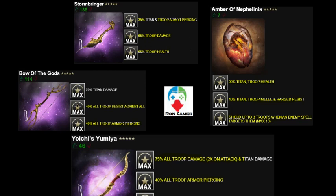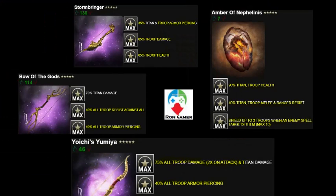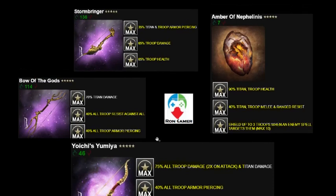Bow of Gods is best for pushing all elemental resist and melee resist. Remember you start with 35% and can reach 75% just by equipping Amber of Nephilinus. Overall, the one I really like is Amber of Nephilinus: with one relic you push melee and range resist very high, get great health, and get a nice skill that shields up to three troops when an enemy spell hits them. Yochi's Yumiya is a very close second for pure damage.